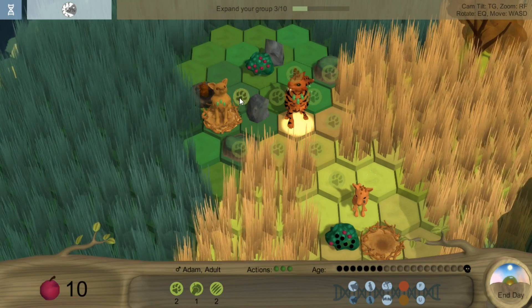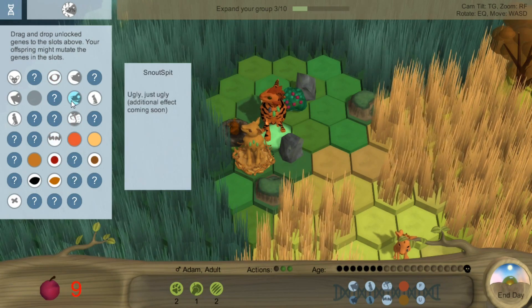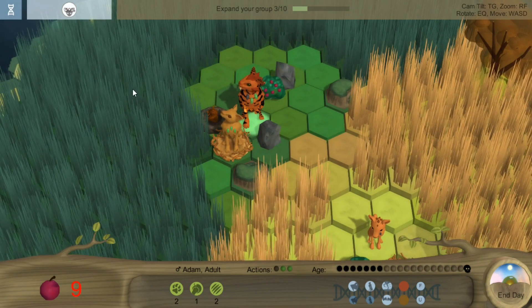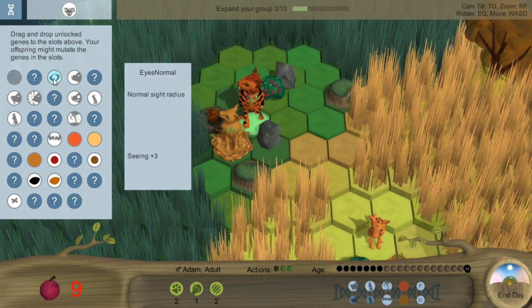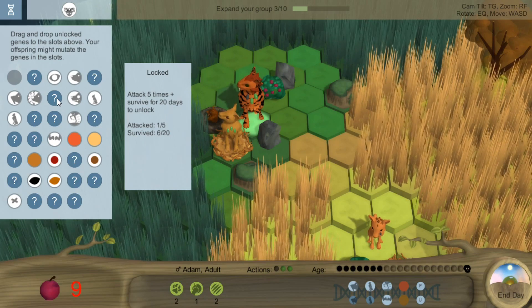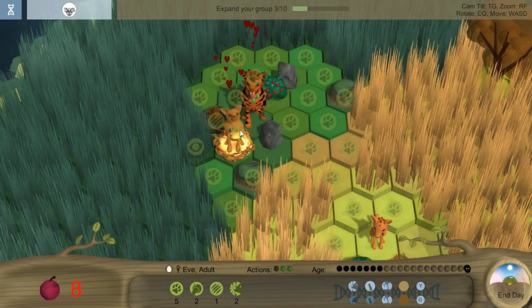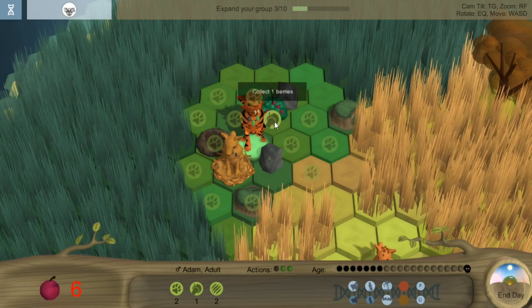Not bad. So I think now I'm going to have them mate again. Let's go for something different — let's go for spit snout, which has an additional effect. And medium ears, I think. In the tutorial it said after a while you can open up two traits and get a mutation of those traits. So she is now pregnant. I'm going to leave her on the nest.